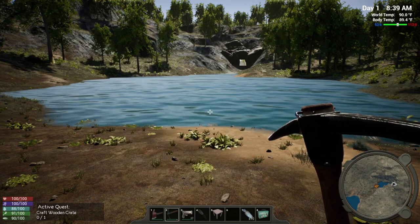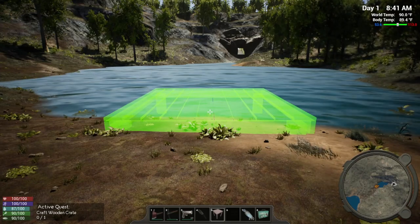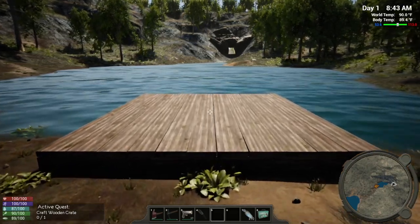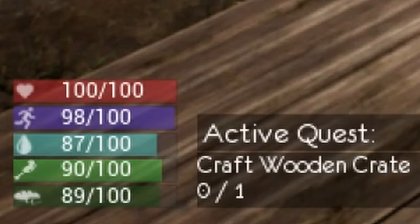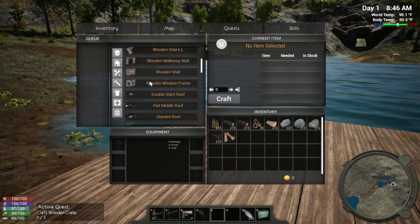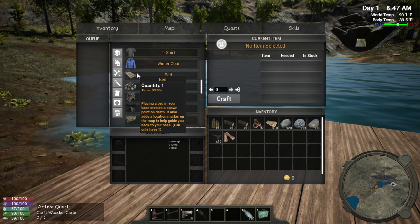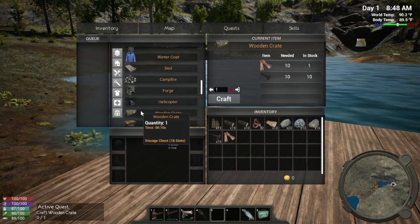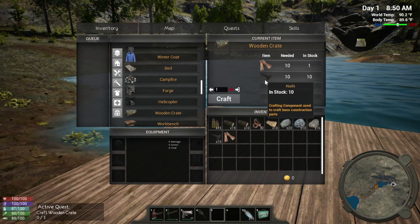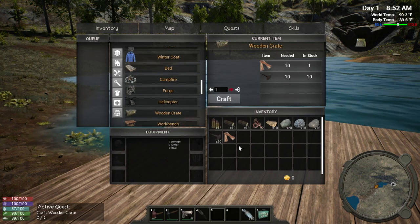We're going to set up right here. Let's grab our foundation — put it in our hotbar at number five. There's no way to adjust its height. We'll set it right there. Next thing we want to build is a wood crate. We're going to need more planks for this. Let's find it in the build menu. We'll need a bed eventually too, but we'll follow the tutorial. We've got enough nails, which we got as a reward for crafting the foundation. Let's get some more planks.